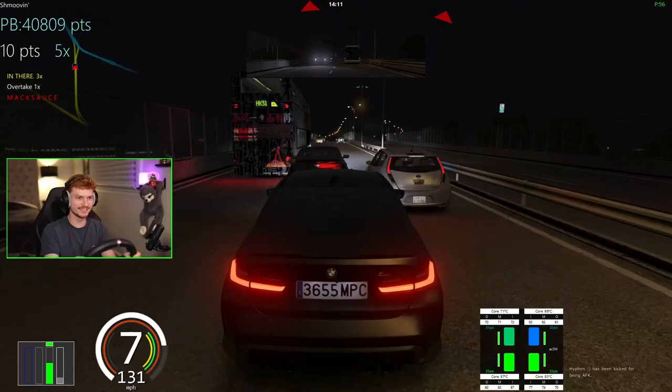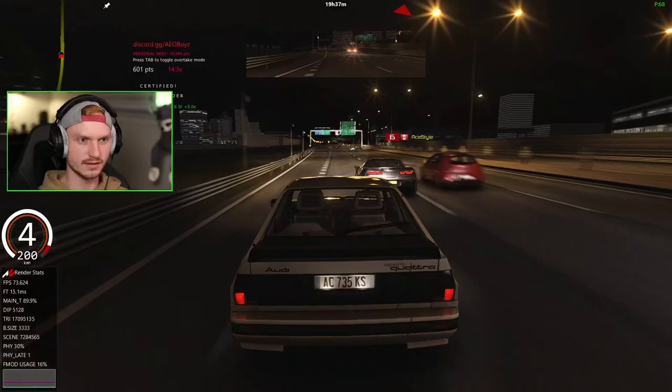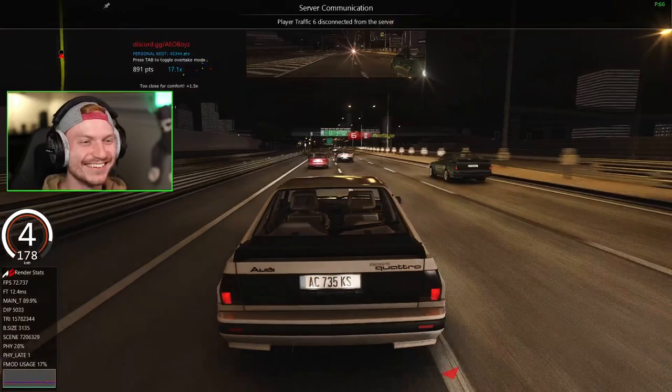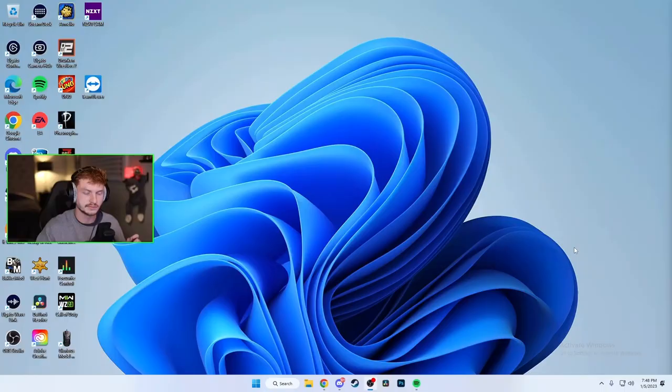What's good everybody. Today we're going to download Assetto Corsa with Content Manager, because that's the better launcher where you can run servers and drive around with your friends. We're gonna drive cars like that, get Content Manager downloaded, Assetto Corsa downloaded, and we're gonna run it. Let's go.